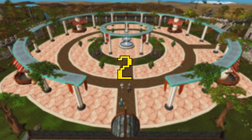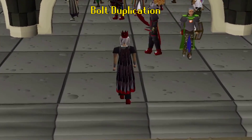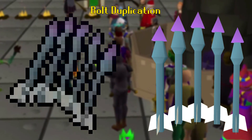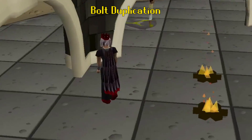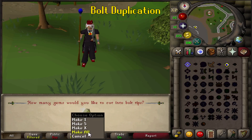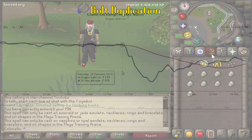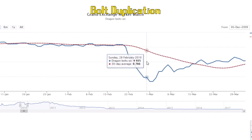Number 2: Bolt Duplication. This glitch is really interesting, as it's the first one on this list where we're able to see actual, exact data on the damage it caused. This glitch was first leaked to the public on February 22nd, 2010. Basically, the glitch allowed you to duplicate any type of bolts, although it was mainly used for Dragonstone bolts due to them being the most expensive. How it worked: when a player attempted to cut a gem into bolt tips, they would open their magic book and have the enchant spell ready. As soon as they started making bolts, they would attempt to enchant them. The first 10 bolts would get enchanted normally, but every bolt after the first 10 would turn into 12 enchanted bolts. Over the course of just a few days, the price of these bolts dropped an extremely considerable amount, and it took a little over 6 months for these prices to recover to what they were before they crashed.